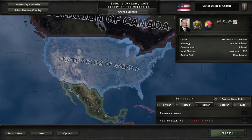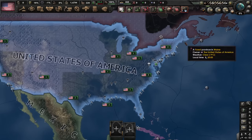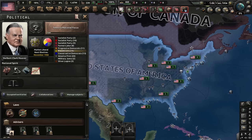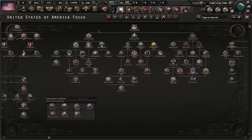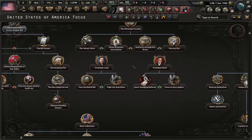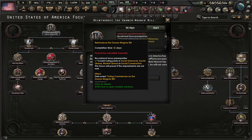Back to Hearts of Iron — regular difficulty, non-iron mode because it's a mod and it can crash, and historical AIs are disabled because they asked me to. United States of America, let's go. There's a beta — the mod version and the game version aren't exactly the same, but it seems to be working fine. We are in a terrible situation: our political power is non-existent, we have negative stability, and just look at these consumer goods factories.